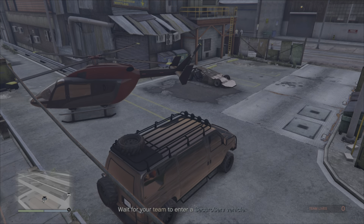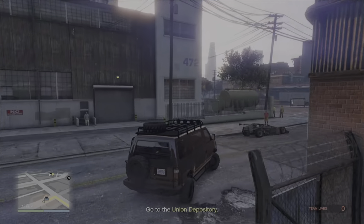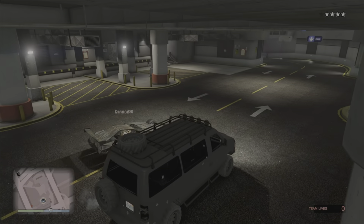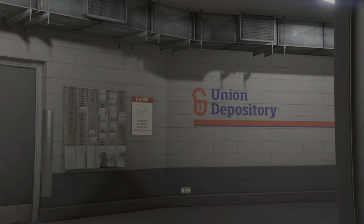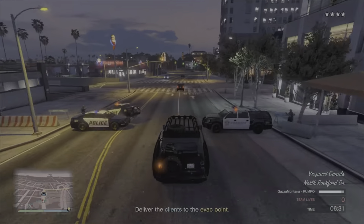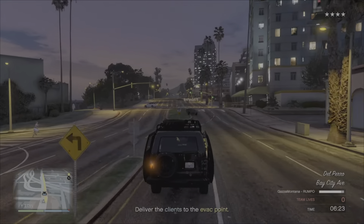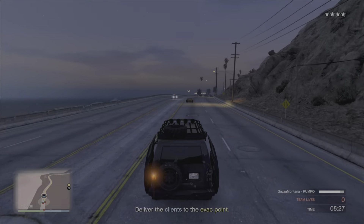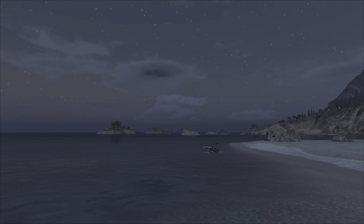Escape Escort — one of you has to drive the Ramp Buggy, whilst the other person has to drive the Rumpo van. You have to head over to the Union Depository where a robbery is taking place. The driver of the Rumpo van has to be the getaway driver for the robbers, whilst the other player drives in front, taking out barricades with the Ramp Buggy to make it easy for the van to get to the drop-off point. Very easy and very fun mission.